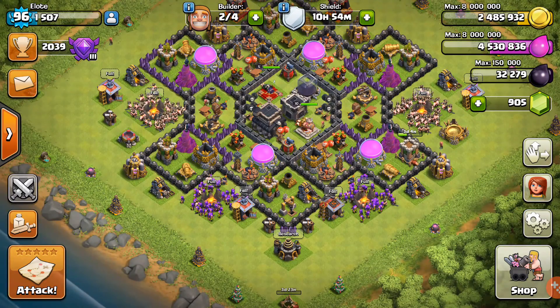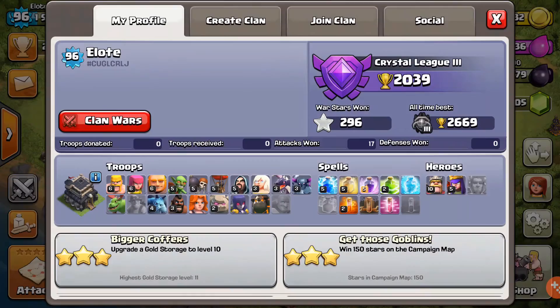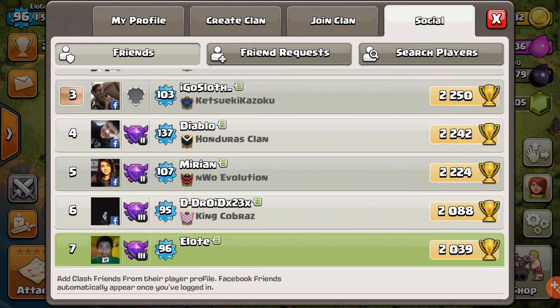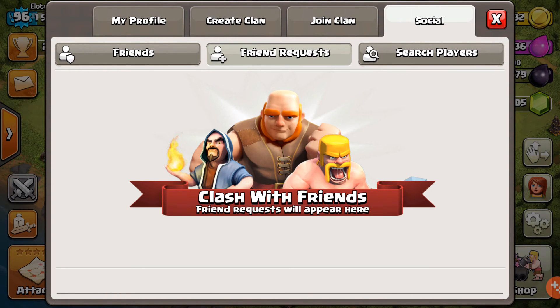This new update is going to bring a lot of players back into Clash of Clans. It's going to give us a lot of things to do, and with the new friendly war stuff — I can't show you guys right now — let's show you the social tab.